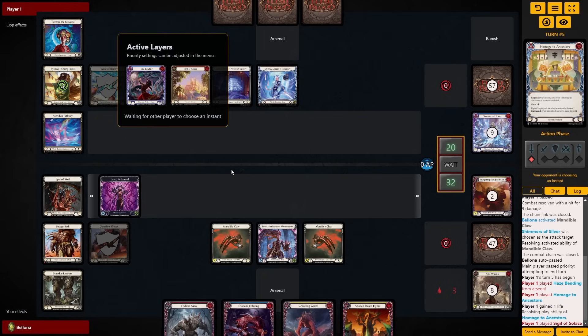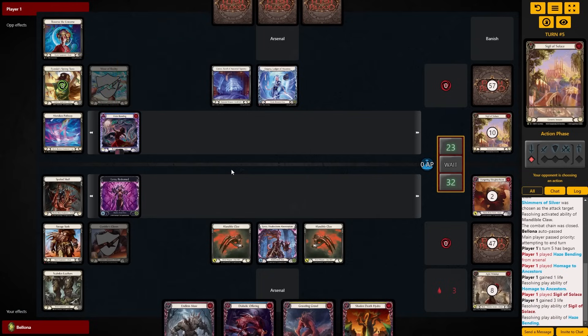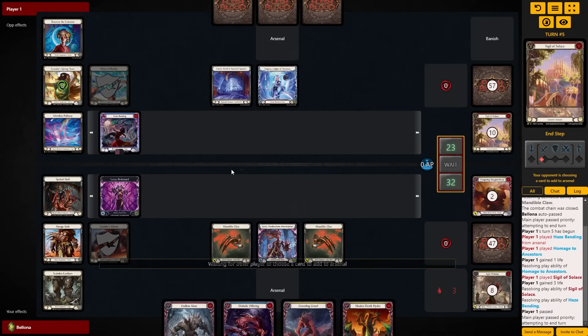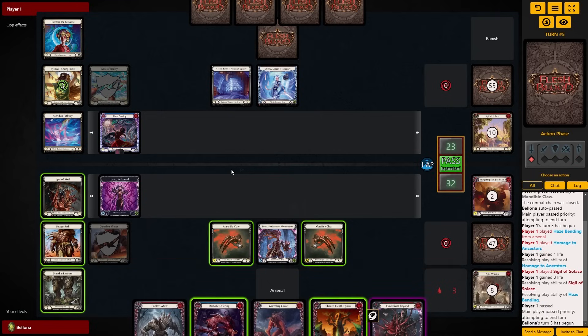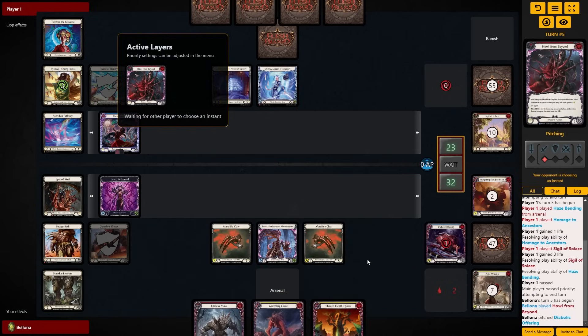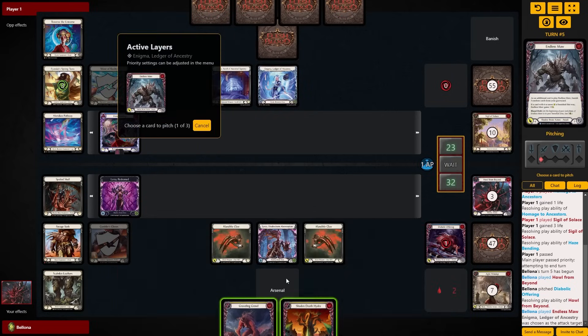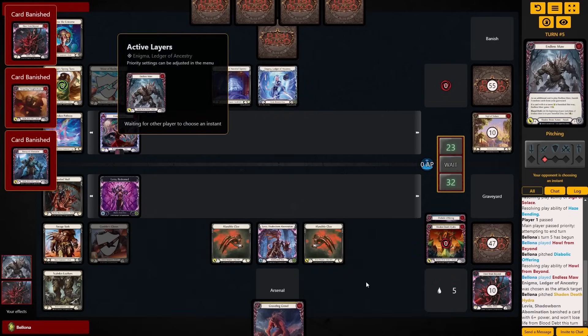What that means with sideboarding is I'm only really putting in one tech recursion piece of choice, which for this matchup is Howl from Beyond, and then a couple of yellows that help smooth out the game plan. In this matchup it is the Shaden Death Hydra. Some of the other choices in those slots — we'll talk about this more during the actual deck tech — would be Smashing Performance, anti-tech, anti-Kano, Send Packing as your anti-aggro include. So with that, let us now focus on the game.